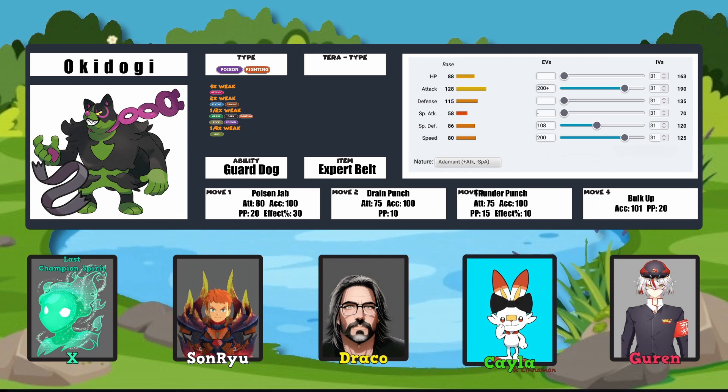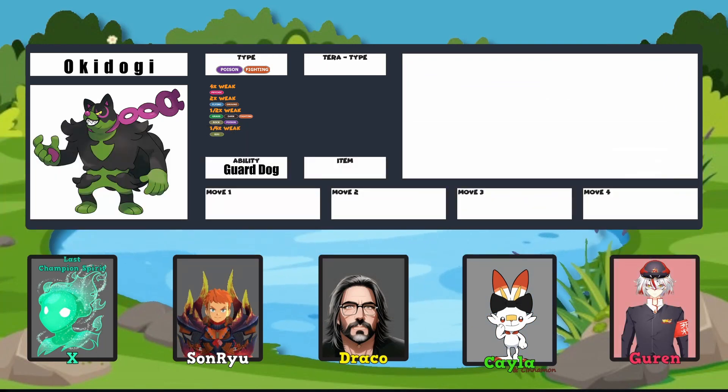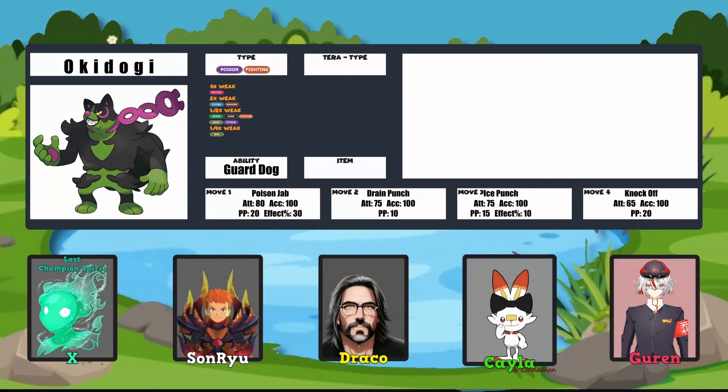I'm on team Guard Dog for my Okidogi, which I nicknamed Okidoki. The moveset is very similar — actually possibly exactly the same as X's — with Poison Jab, Drain Punch, Knock Off, and Ice Punch, with Tera typing Poison. I was also thinking about Tera typing Dark to give extra damage to Knock Off and to resist Psychic-type moves, but I left it as Poison for my build.